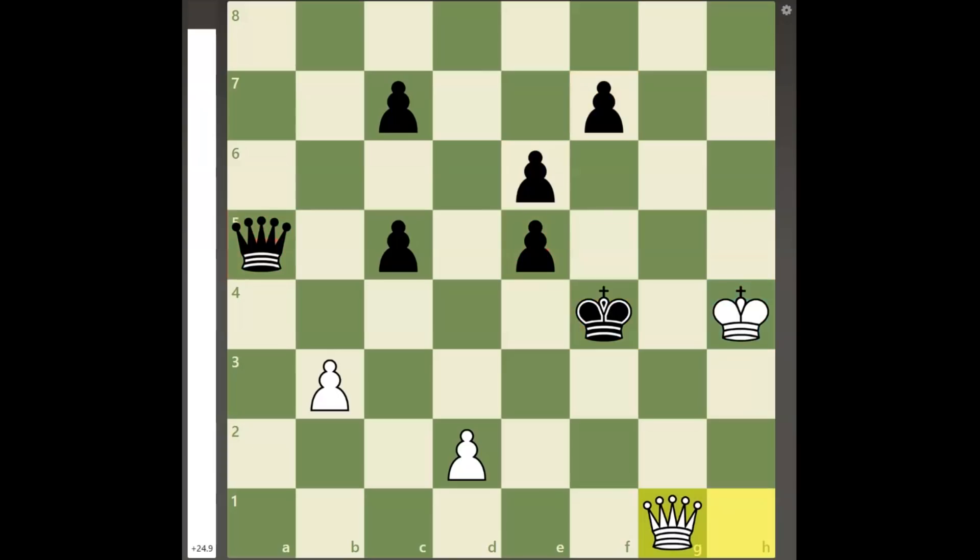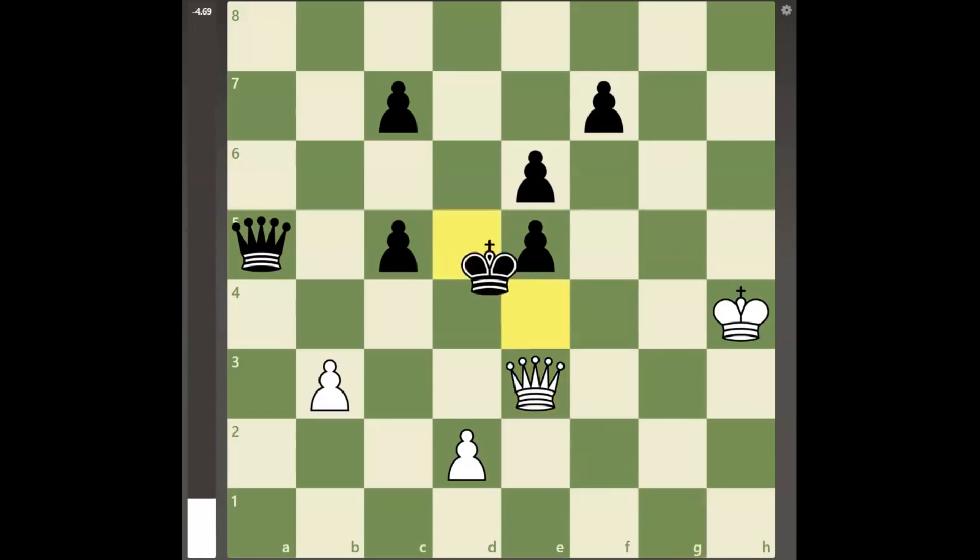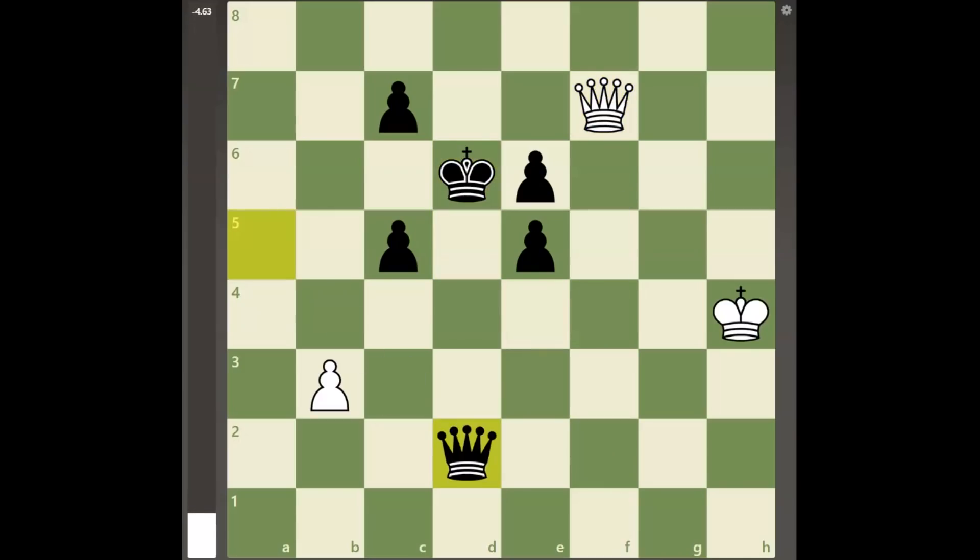If white plays queen to g1 to threaten queen to g4 mate, black will play the move king to e4, and no matter how white continues, black's king will escape the checks with a winning position.